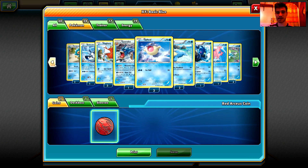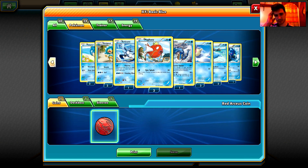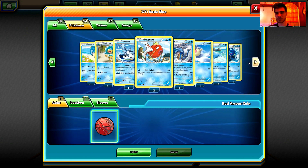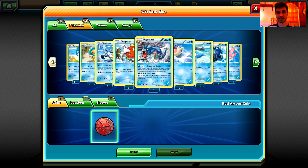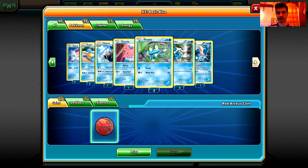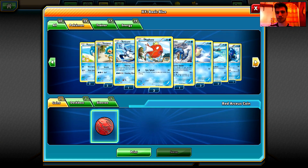So what was basically the change? They removed the two Lapras, which really hurt this deck. They removed the two Lapras and added those two Magikarp lines. They also removed the Articuno — the Ancient Trait Articuno. I'm not sure what else they removed, but they probably removed one more card.